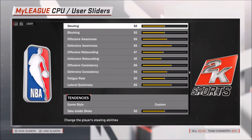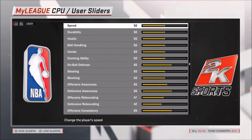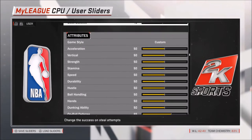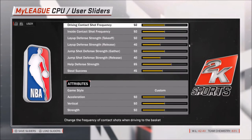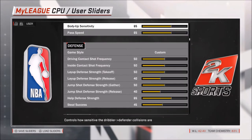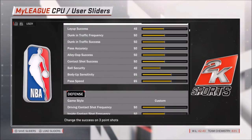The tendencies are basically at 50 for the user because we control all the tendencies whenever we play. The rebounding is down a little bit because it just seemed super easy. I'm not sure exactly why, but it gives me realistic results, so that's all I really care about.